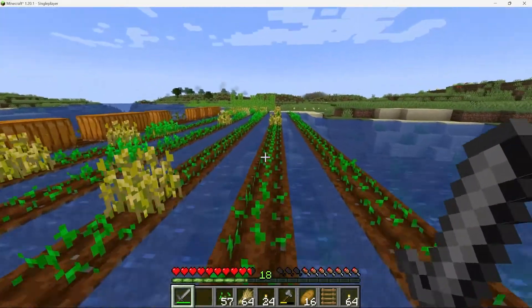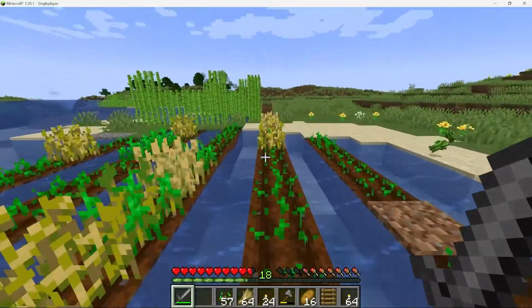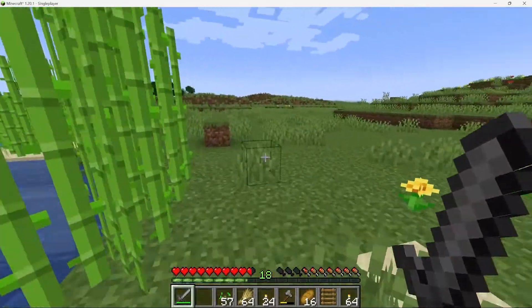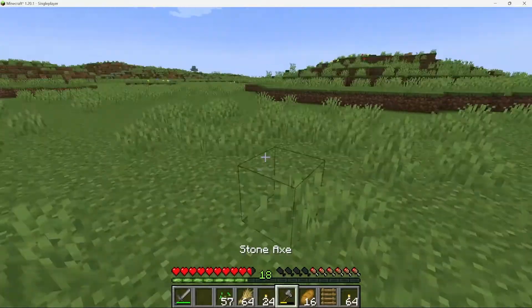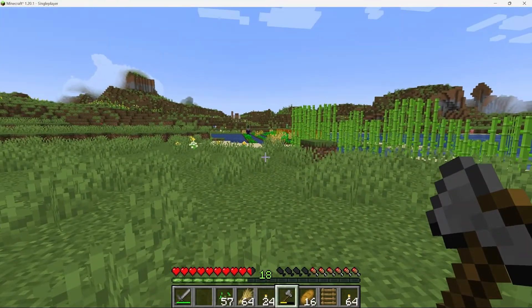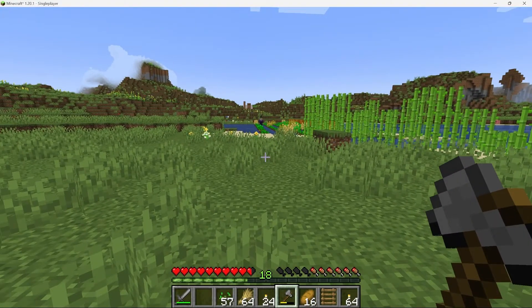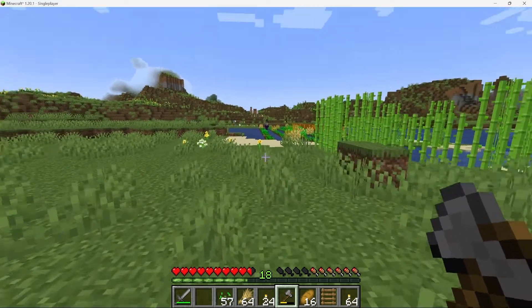As I was playing Minecraft with my friends, we suddenly found ourselves being chased by a witch. The witch was quick and agile, and we were struggling to outrun her. We had to think fast to come up with a plan to escape. I suggested that we split up and head in different directions, hoping that the witch would only follow one of us, giving the others a chance to escape. My friends agreed, and we quickly went our separate ways.